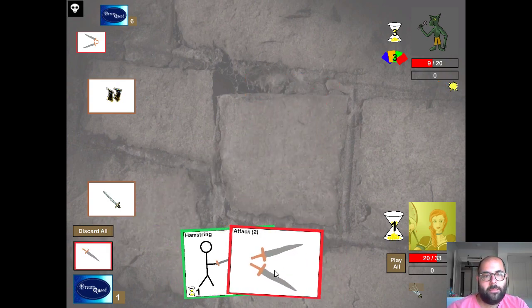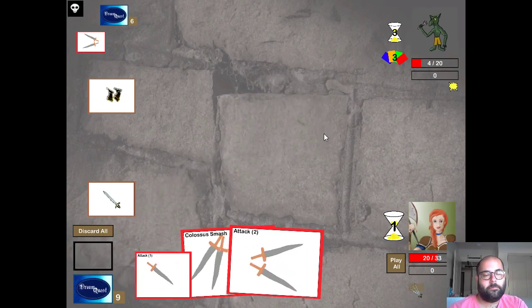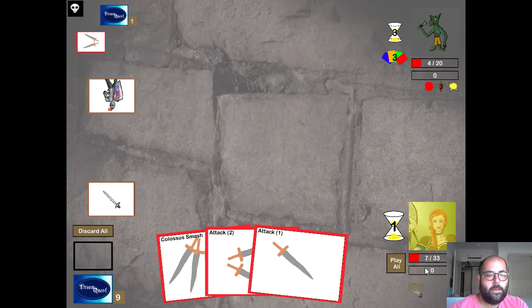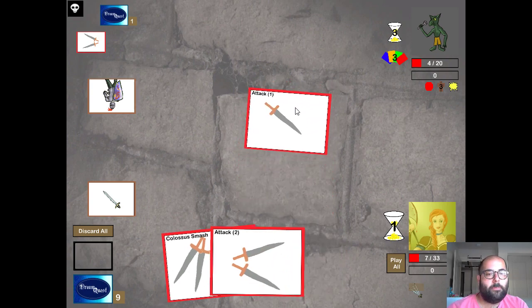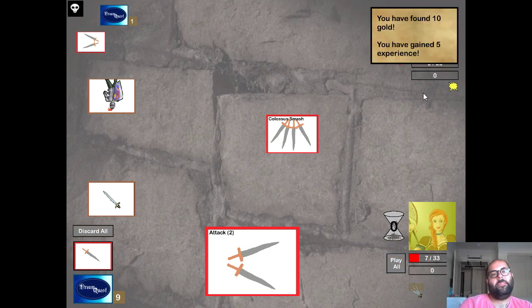He attacked me a whole bunch and did zero damage that turn — Stone Skin is awesome. I burn the level one attack and hit him with everything. He's got me down to seven hit points, but I can kill him this turn. He has a card that prevents the next three physical damage, but he only has four hit points — so he basically has seven total. I burn a card, play Colossus Smash which does eight, and kill him.